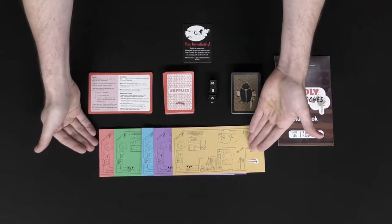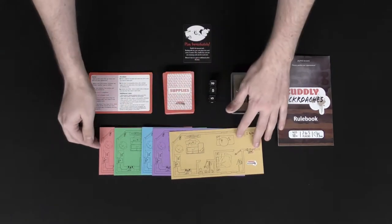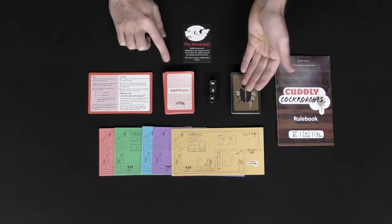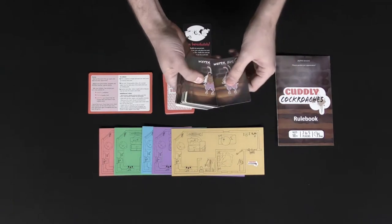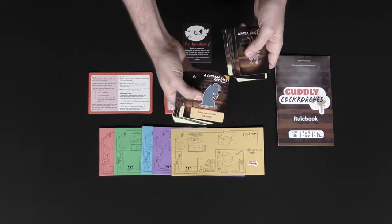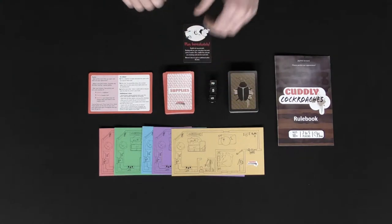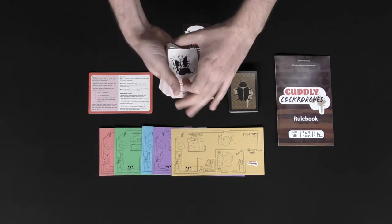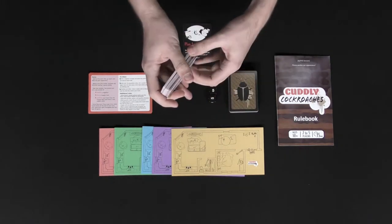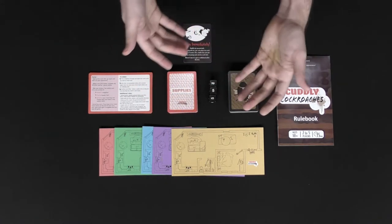Every single player gets their own unique apartment building, color-coded yellow, purple, blue, green, and red. There are two different decks: the cockroach deck, which has different types of cockroaches — basic cockroaches with a number on the top right, green ones with passive abilities, and yellow ones that are negatives affecting you before you play actions. You're also getting a supply deck, which gives you events or actions throughout the game. You'll play these to remove cockroaches from yourself, give them to opponents, draw additional cards, or gain bonus actions.